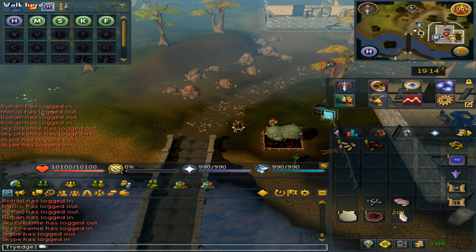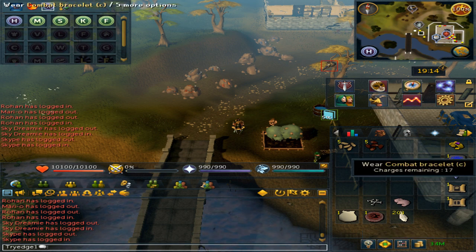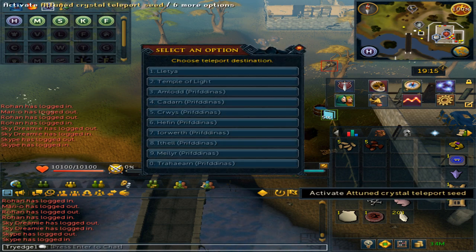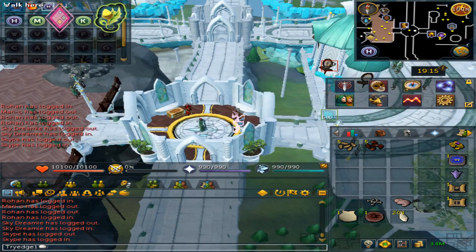Before we start anything, you will need to make a Wolpertinger pouch. To do this you will need 1 pouch, 1 crimson charm, 1 wolf bone, 1 raw rabbit, and 203 spirit shards. You will also need 92 summoning to make them, or you can just buy from the Grand Exchange. At the moment they are about 20 to 25k each.